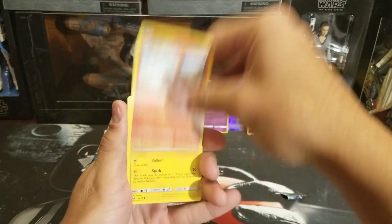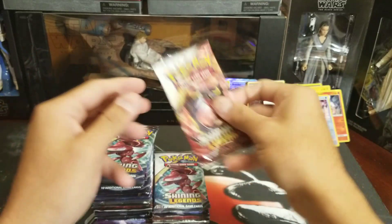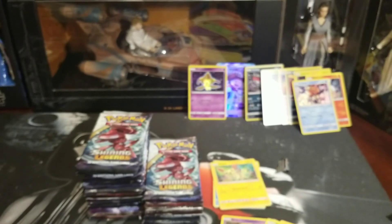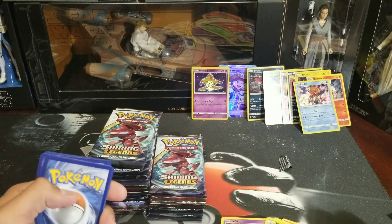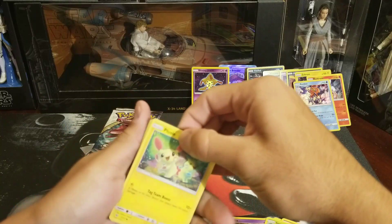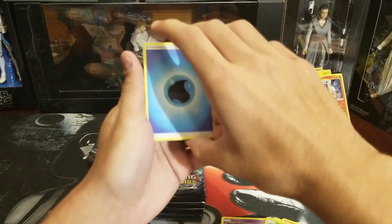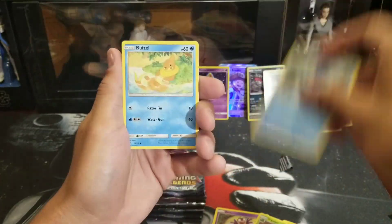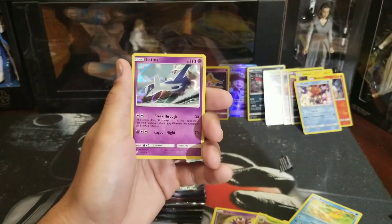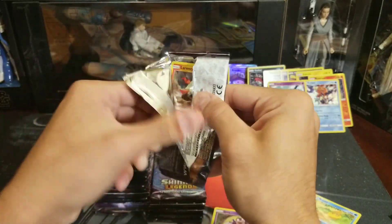Cool fish, Torkoal, Minum, Jigglypuff, Ivysaur, Torcat reverse, and a Keldeo holographic. Water energy, Lily, Venusaur — this Venusaur is actually a very good card for competitive; those Tapu Bulu decks could really use it. Energy Retrieval, and a Latios holographic — setting that to the back. Shining Genesect, which is also a very good card to run in the deck with the Venusaur.